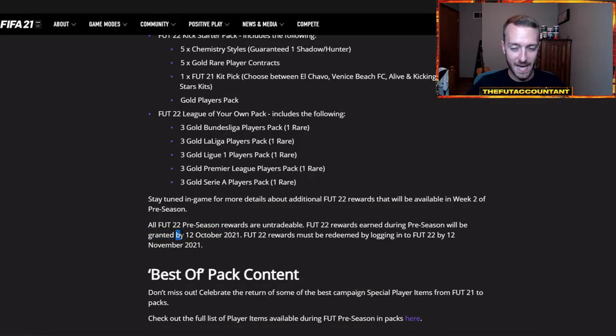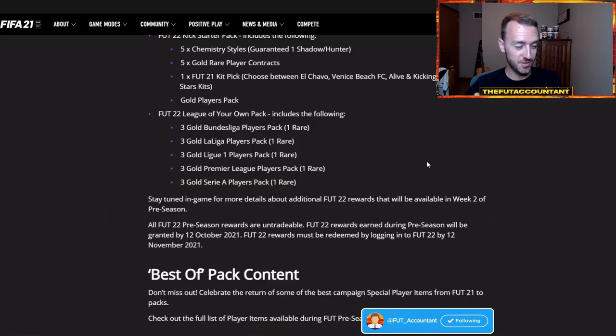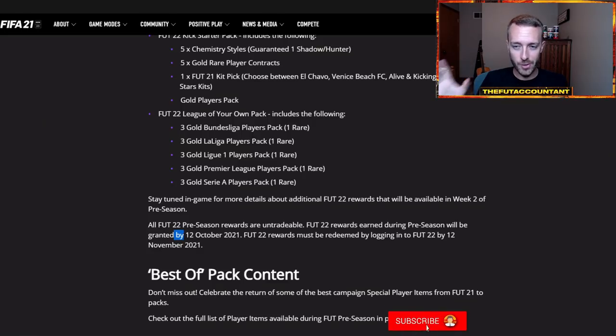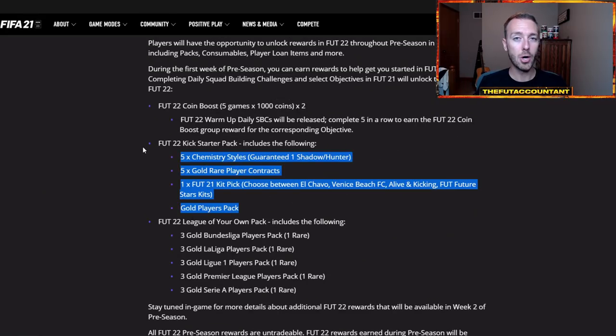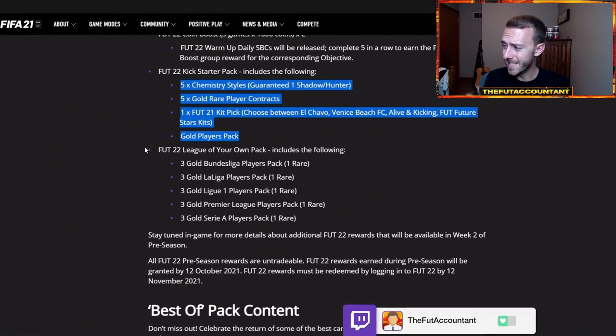This 'by October 12th' does not mean they will be released on October 12th, because of course the game this year is being released on October 1st — that's the actual date for FIFA 22's full grand release. So if it's coming out 12 days after that, that's an L in my opinion. I think these rewards will drop on the full release date. This is a 'granted by' date, not a 'granted on' date — it's kind of like EA's buffer in case they delay it. Last year I believe the rewards were granted on the full release date. So I would not expect to have this stuff anytime before the global launch date of October 1st.